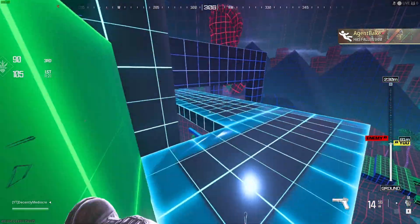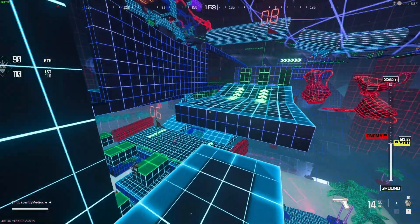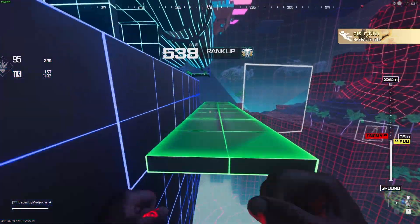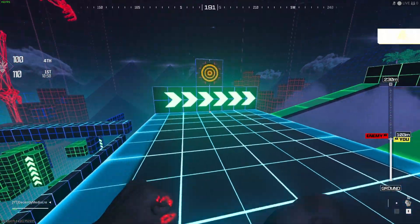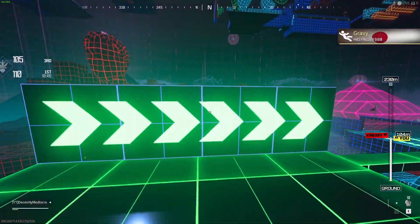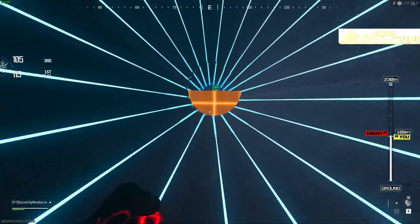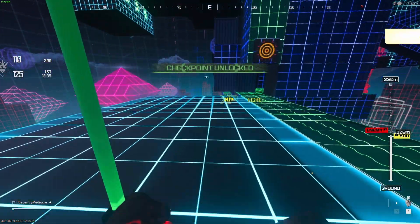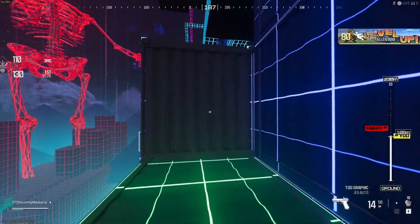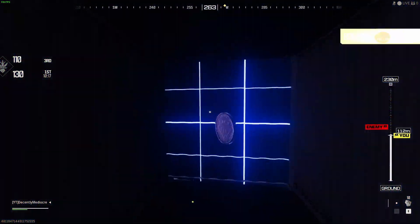It might take you a couple tries because some coins are a little easier to get to than others. The next one is right here in plain sight, but a lot of people might accidentally skip over it — especially if you're doing the timed run, it's a little harder to notice if you're not paying attention. This is the route that I take. When you get up here you'll see your arrows — run that way, right over here. There's number five.